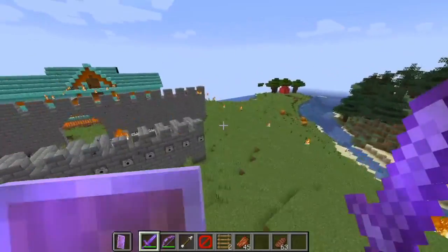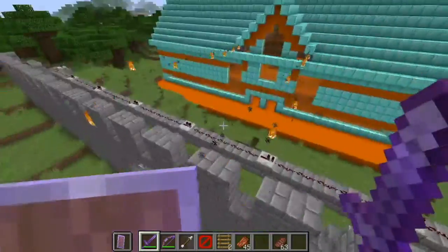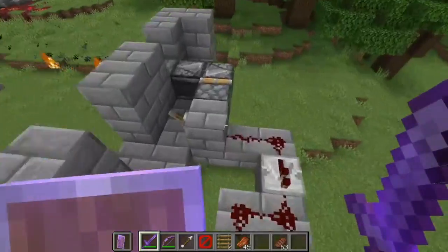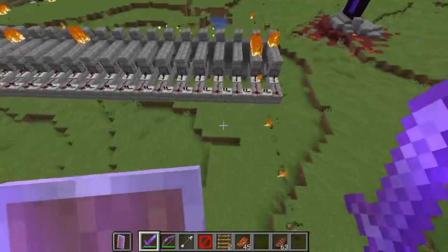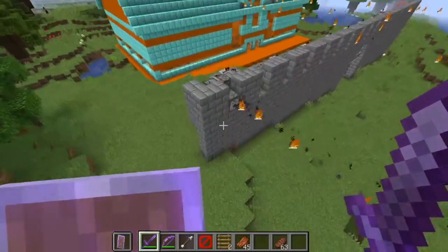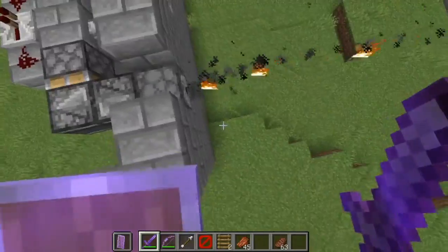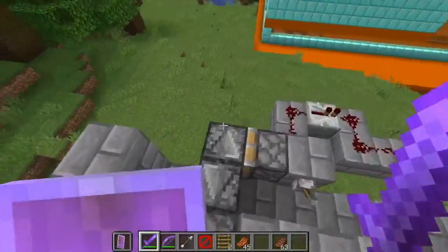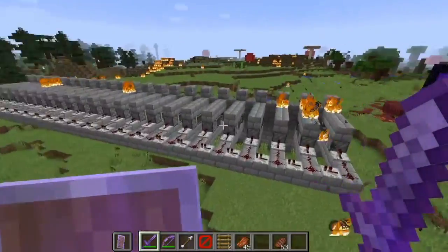All the fences are filled to the brim with stacks of fire charges. The mechanism is really simple — it's pretty simple redstone. These are observers. They're really fun to use. And a piston that makes it so it stops firing and starts firing. It's really useful.